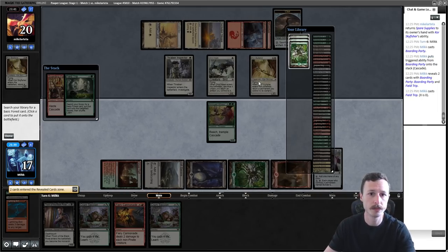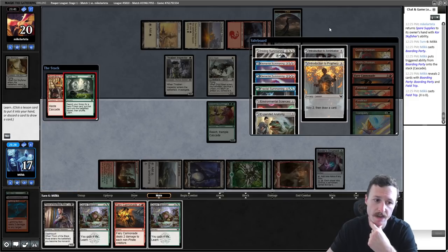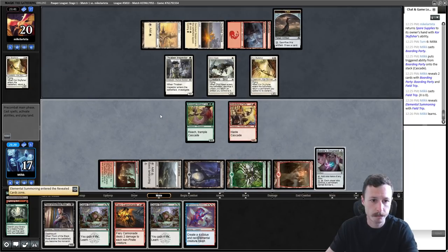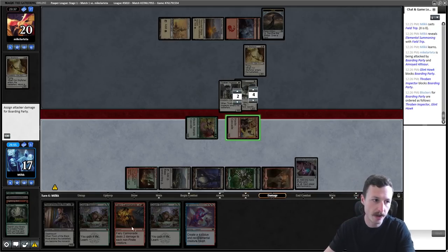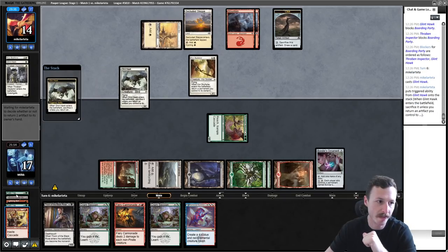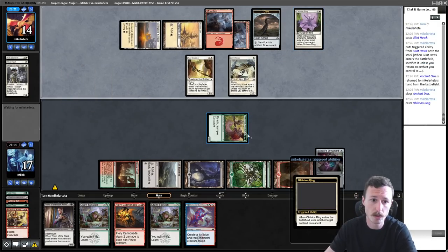Field Trip cascades — I get Elemental Summoning, just another decent threat they have to deal with. I attack with both. They don't have red mana for Lightning Bolt. Cannonade doesn't get great value here but it still lets me cast a Field Trip and killed two of their creatures. They're stuck on mana going Glint Hawk returning to land. I play another Dino and then another — I have a lot of life gain in hand.